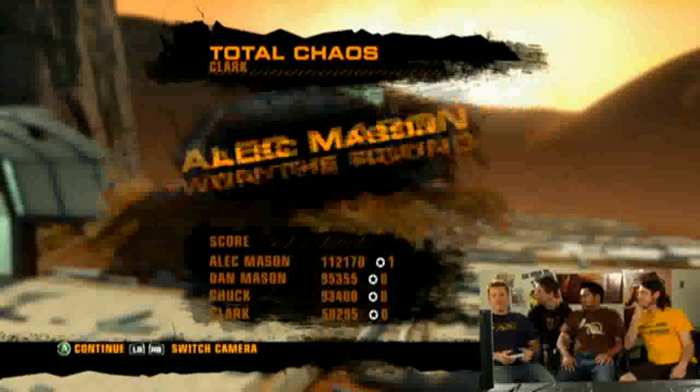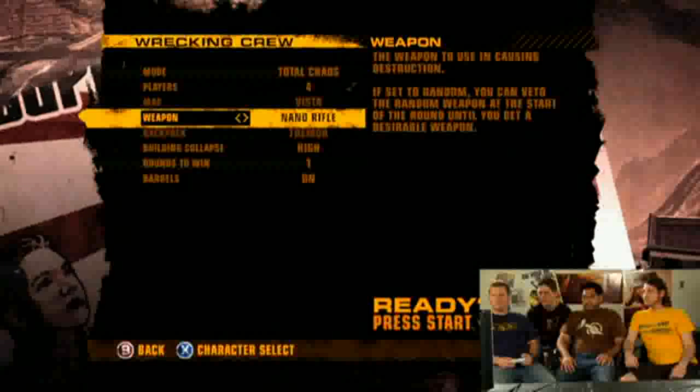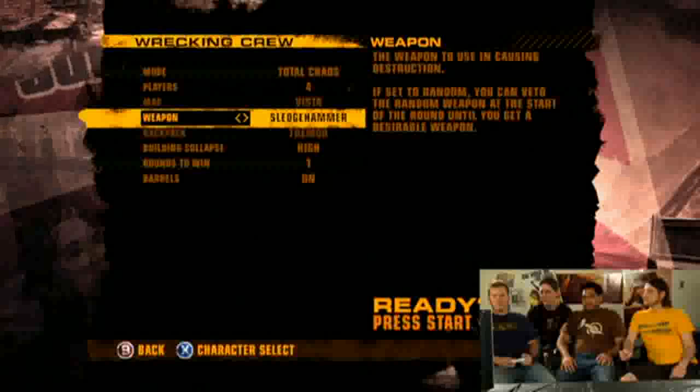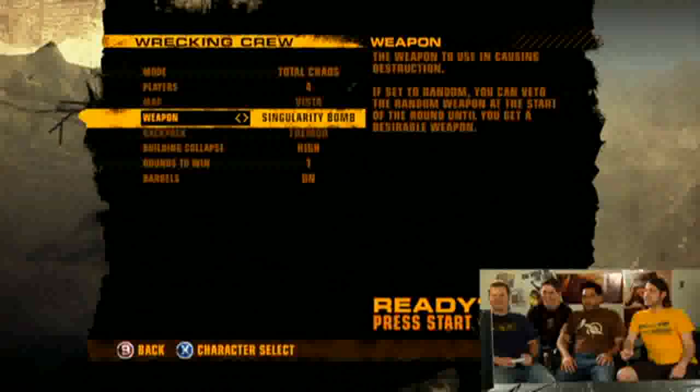Okay, so we'll extend this out. Let's let the audience pick what weapon we use. Guys in the chat, quickly tell us what weapon and backpack combo you want. I'm only going to watch for about three seconds, so make it quick. Only say it once — don't spam. Oh, you're just inviting trouble.